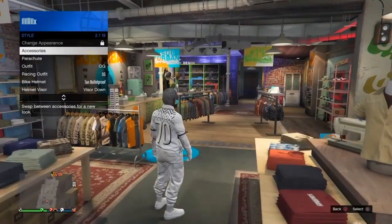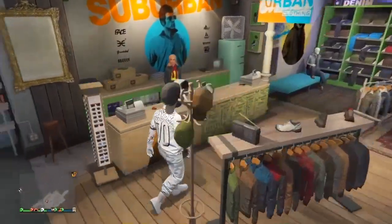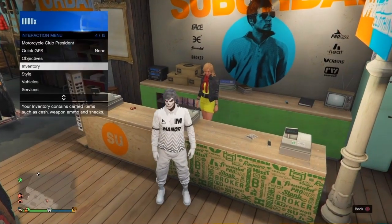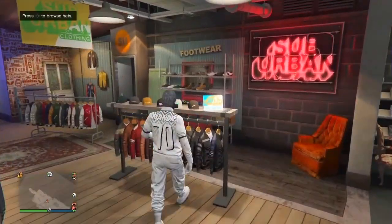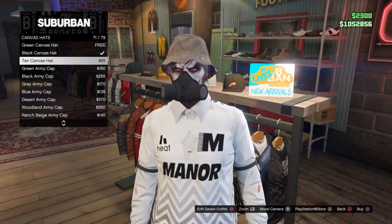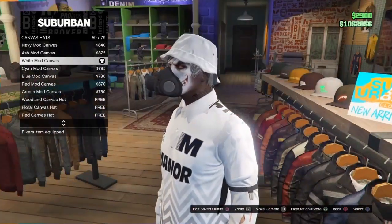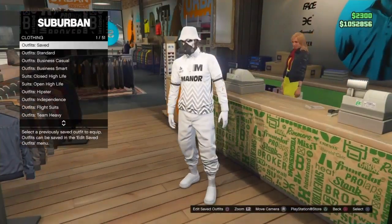Once you've backed out of the mission and saved the outfit, it should look like this. Take off the earpiece or keep it on - it's up to you. Go to the front counter and save this outfit. You can save it on any slot, but make sure you don't name these outfits 'joggers' or anything like that or Rockstar will remove them. I'm adding a reef breather and a canvas hat. Go to hats, canvas hats, and put on the white mod canvas hat. Save it - we're done with this outfit.